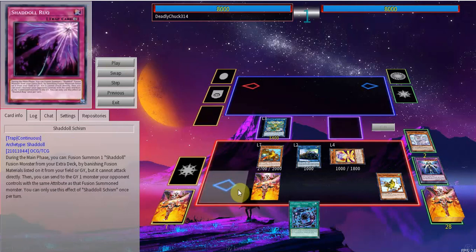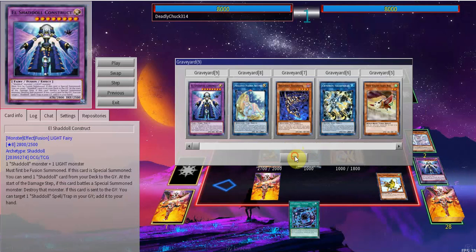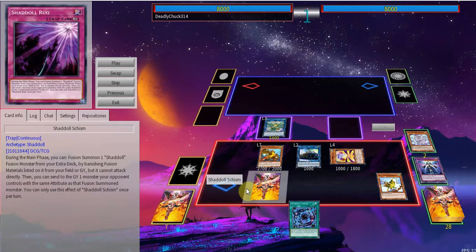You're gonna go ahead and set Schism. Setting Schism is pretty big. Schism also allows you to just send a monster your opponent controls with the same attribute as your fusion summoned monster. So if you're summoning Construct, you're able to send a light monster. If you're summoning Winda, then you can send a dark monster they control.